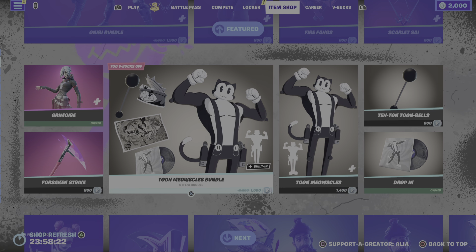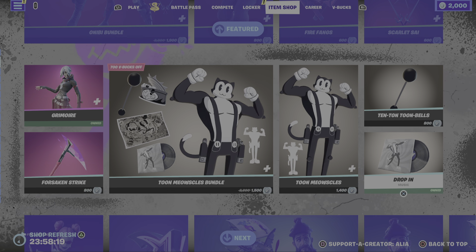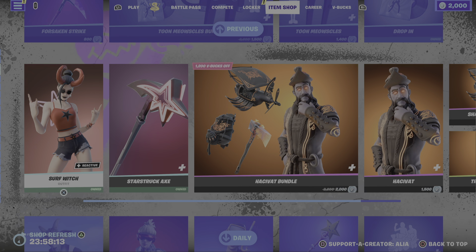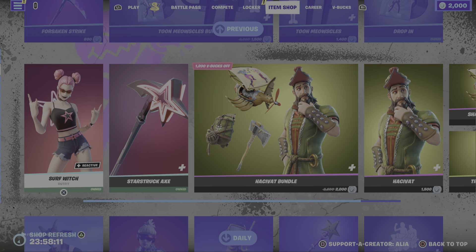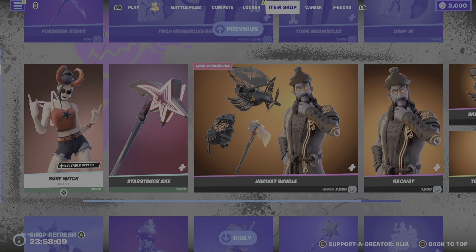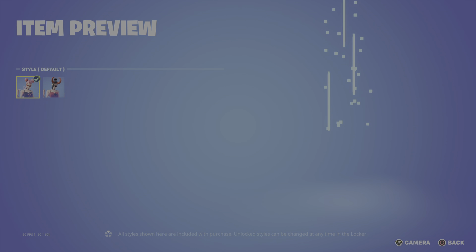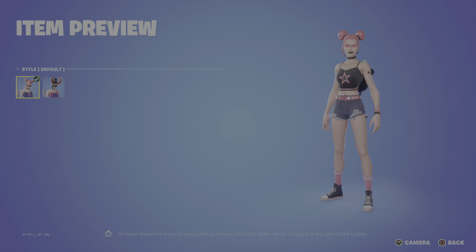Moving us on to the return of the boy himself but in toon form — Toon Meowscles! Really, really cool skin, definitely grabbing this. The built-in emote and the lobby music do feature Trippie Redd, which is very, very cool. Moving us on to the third half of the featured store, we have the return of the Surf Witch.